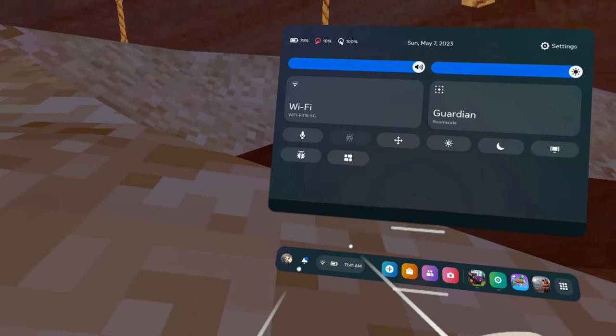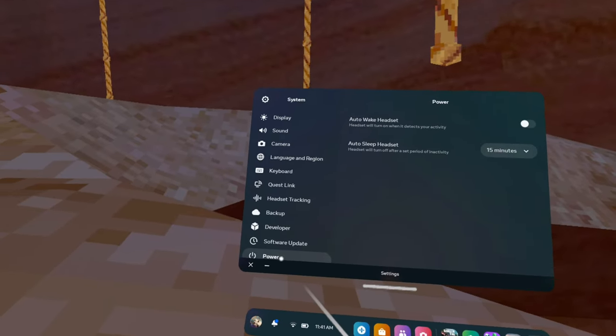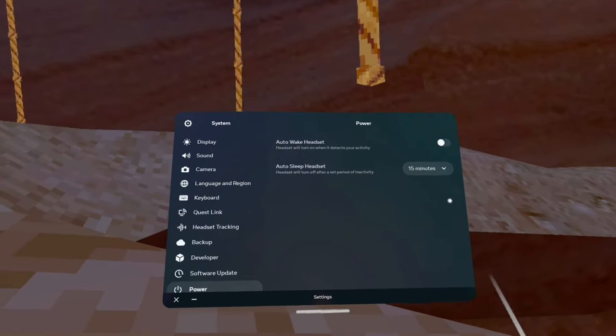Do you want to go to... It's really laggy when I click here. Settings, power — make sure that's off and make sure it's 15 minutes.